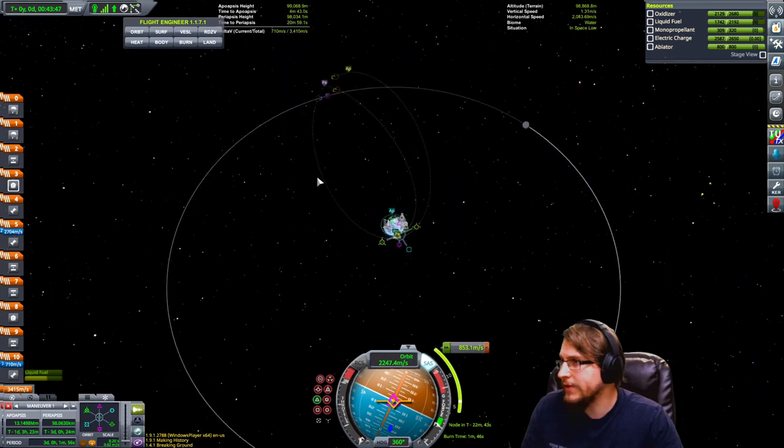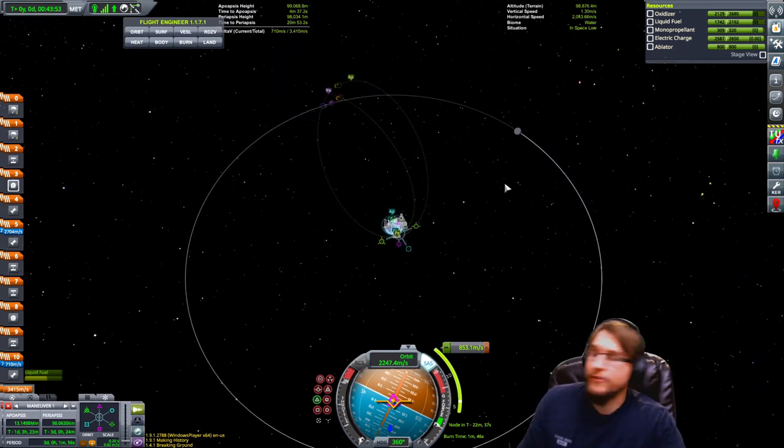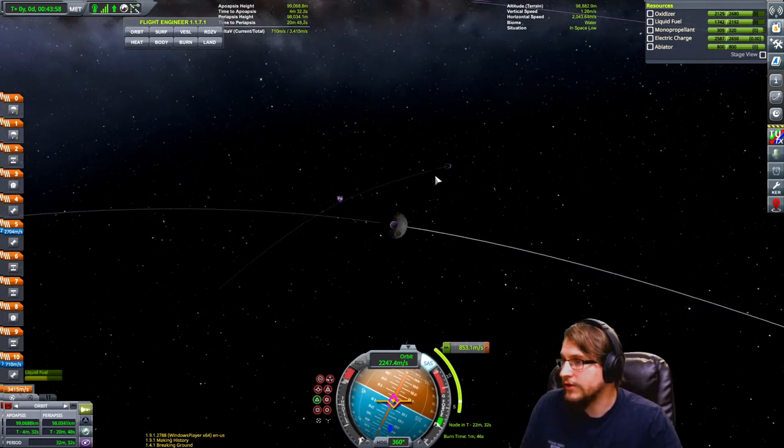Let's pull that. I did a bit too much but that's okay — I caught the encounter. Now that I have the encounter, let's double-click the Mun. You can see this is where my projected orbit is. I don't really want to come in that way though; I want to come in this way, so I'm going to change my orbit.